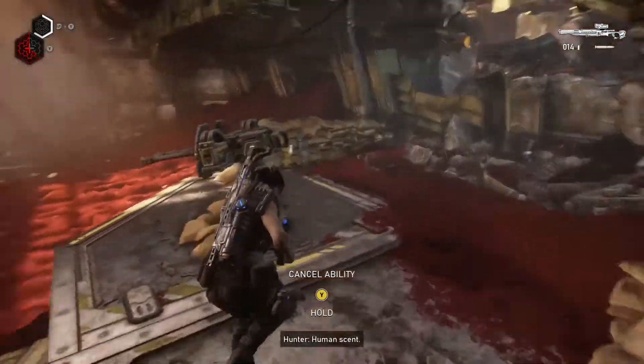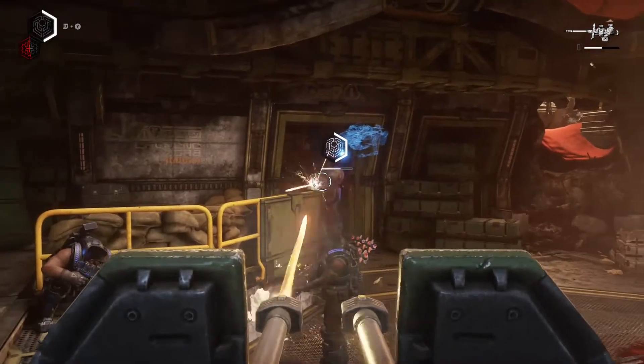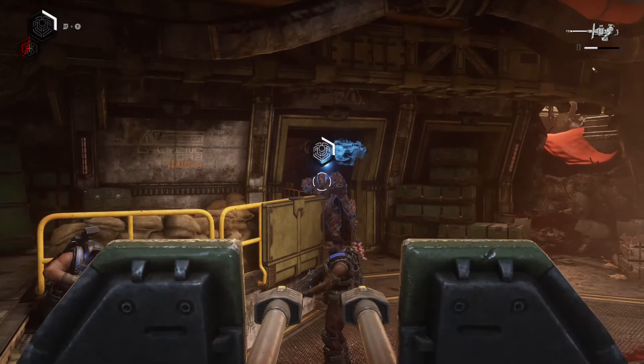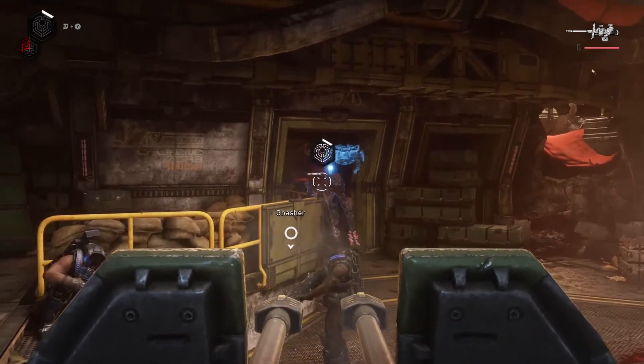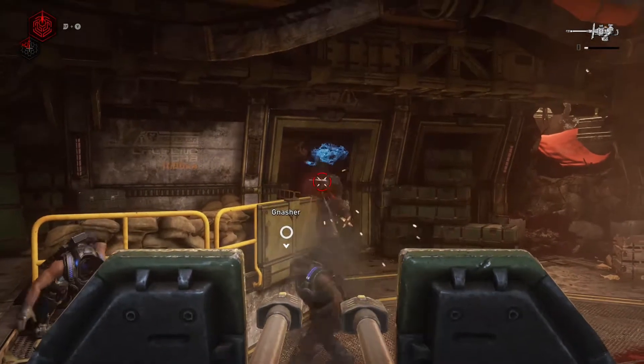While he's possessed, I get back on the turret and shoot the hell out of his head, because I can do a lot of damage to him before he wakes up. That's what I'm trying to do — damage him as much as I can before the possession wears off.